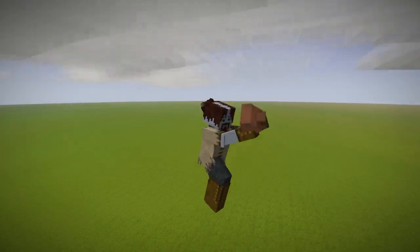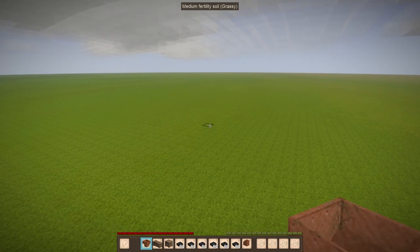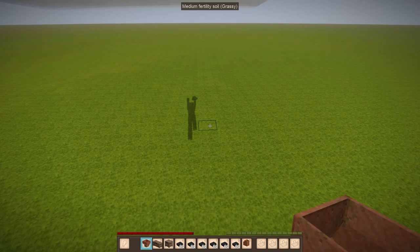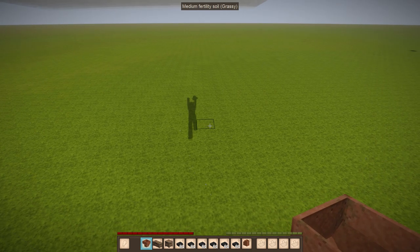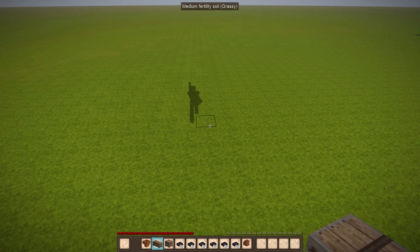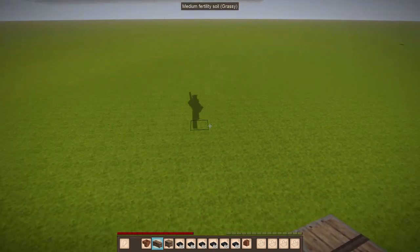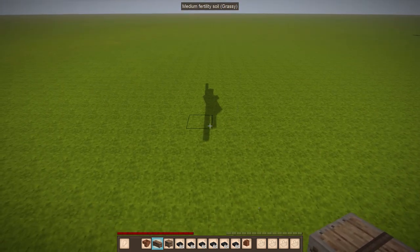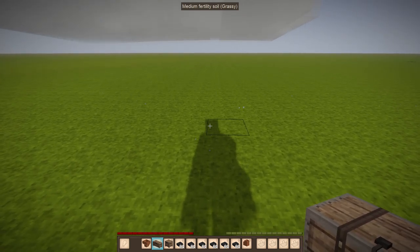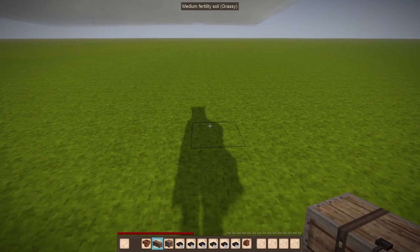Hello again, welcome back to Asgard and welcome to a quick tutorial. I don't know if this is something that people normally use, but it's something I like using for really dense storage, especially for stones. I was just at the point in my let's play world where I was about to start setting these up — what I lovingly refer to as stone silos — but they are useful for other things like ingots or beeswax or whatever. It's basically just really dense, really accessible storage for things that you have a lot of.